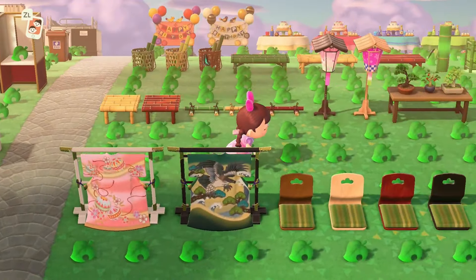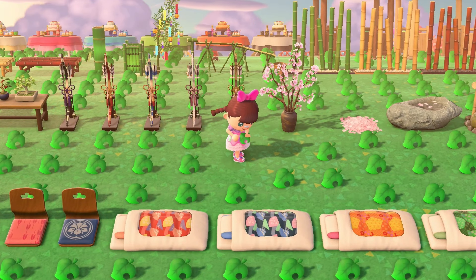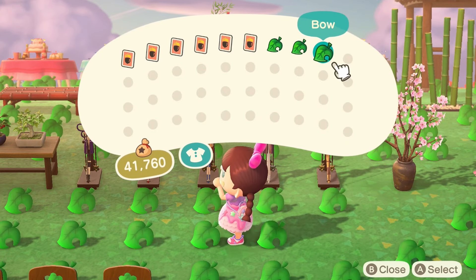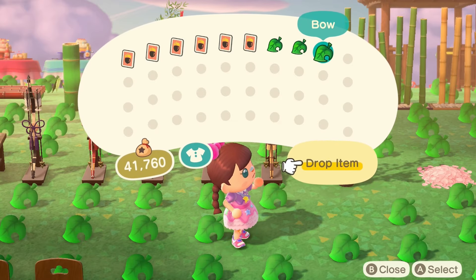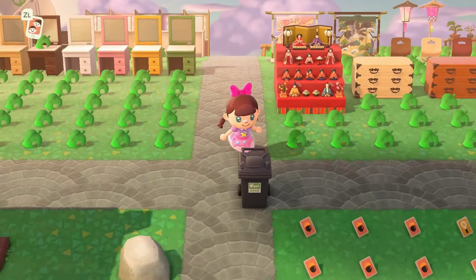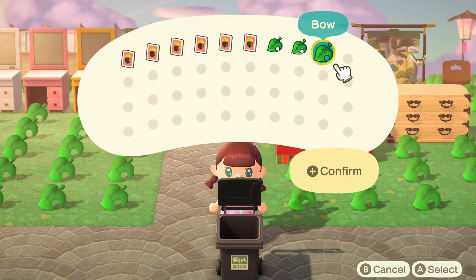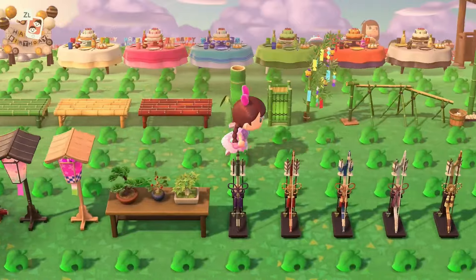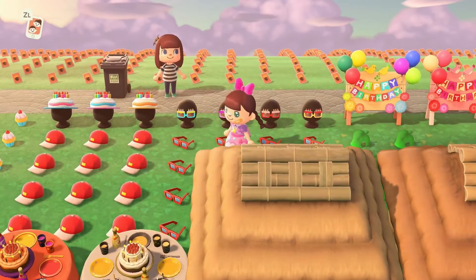If you do pick up the wrong item on a Treasure Island, one of the most important rules is that you do not drop it back on the ground. The island is coded to respawn items where they are, and if there's an item in a place it shouldn't be it can crash the Treasure Island completely and stop the respawning of items. To get around this, a lot of Treasure Islands will have bins around that you can use to get rid of anything you don't want. If there isn't a bin around, anything you don't want in your pockets will need to be taken back to your own island. You can go back and forth to Treasure Islands as many times as you like.